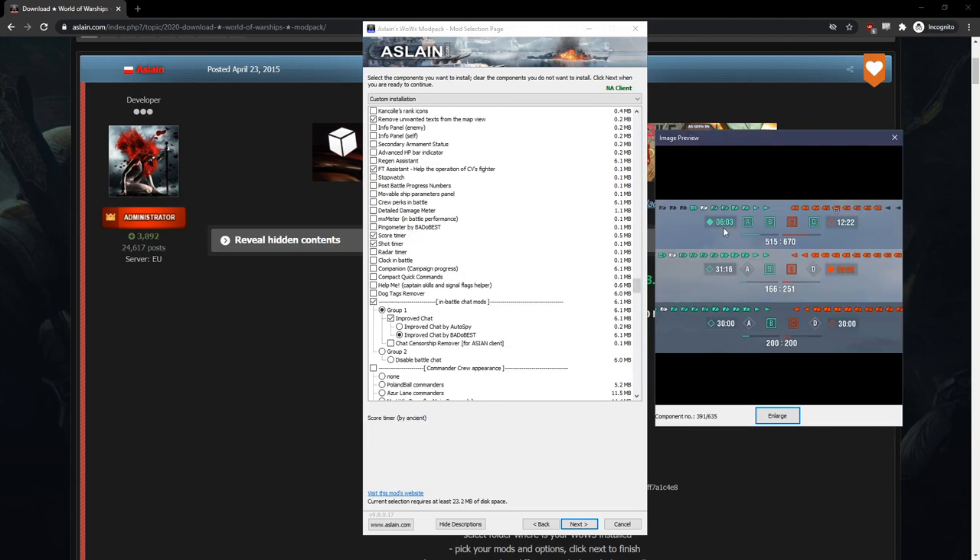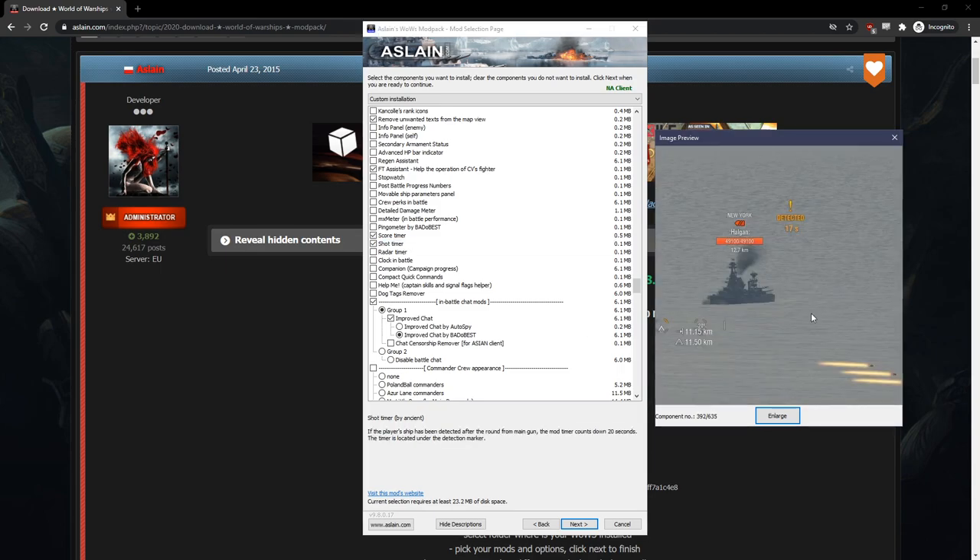The score timer shows how long it will take for your team to win or for the enemy team to win. Very important for competitive and ranked — getting those clutches. When both teams are close in points but you're ahead in caps, it'll let you know who wins first. For example, if it takes six minutes to win but there's only three minutes left on the timer, you need to make a decision right now. The shot timer counts down after you fire, showing how long until you go dark — not everyone counts 20 seconds in their head, so this helps a lot.